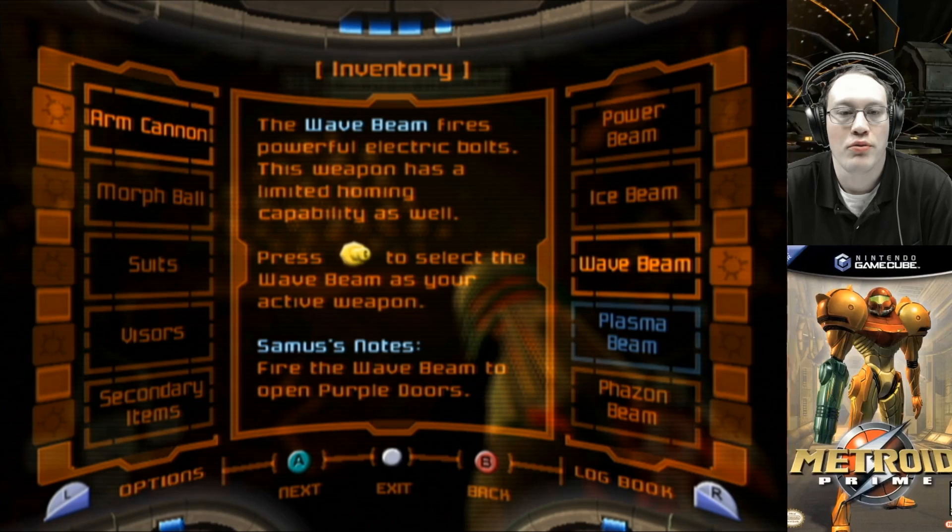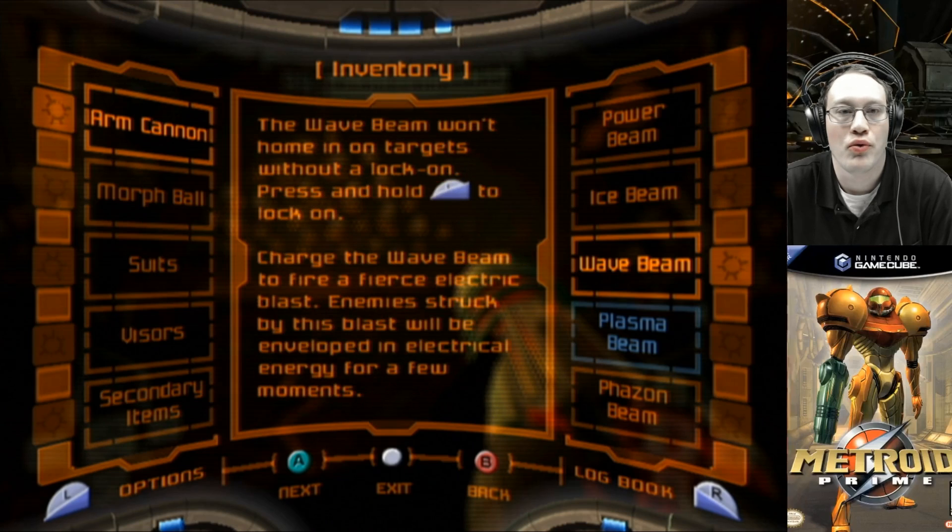Samus' notes: fire the wave beam to open purple doors. The wave beam won't home in on targets without a lock-on. Press and hold L to lock on. Charge the wave beam to fire a fierce electric blast. Enemies struck by this blast will be enveloped in electrical energy for a few moments.